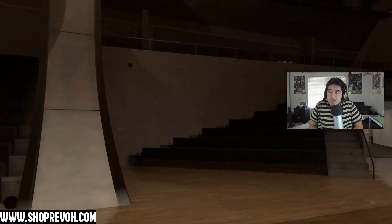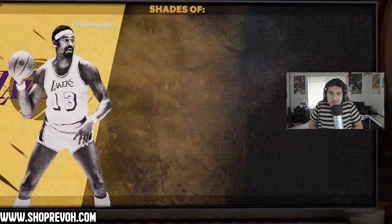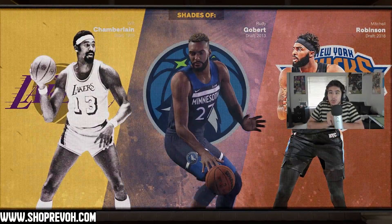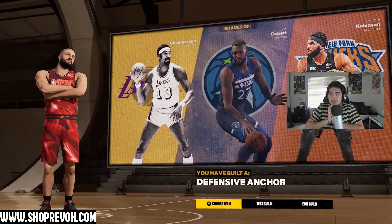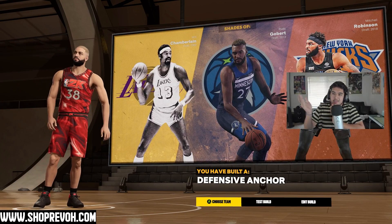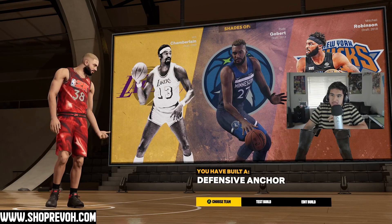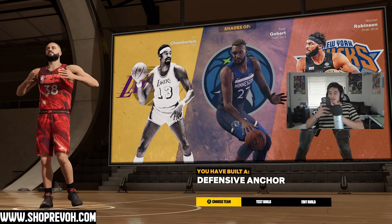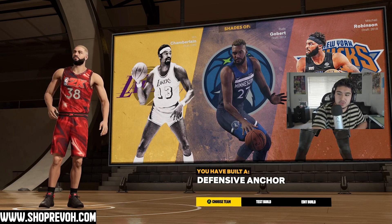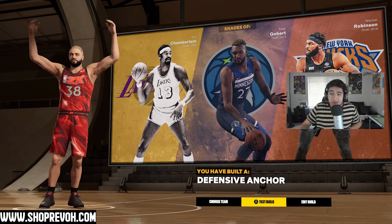Let's see who we get for player comparisons — I'm hoping for Rudy Gobert, Hakeem, Shaq, Yao Ming, or Wilt Chamberlain. You get Mitchell Robinson, Rudy Gobert — like I said — and Wilt Chamberlain! That's a Defensive Anchor. Let me take a picture of that. Wilt Chamberlain — that's super sick.